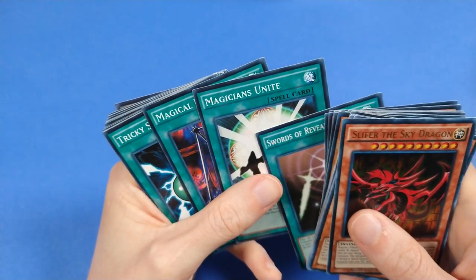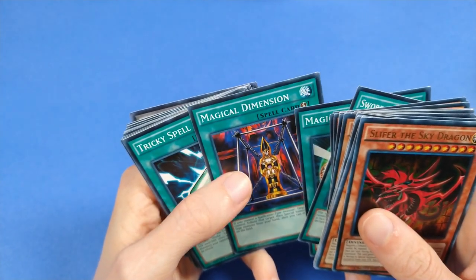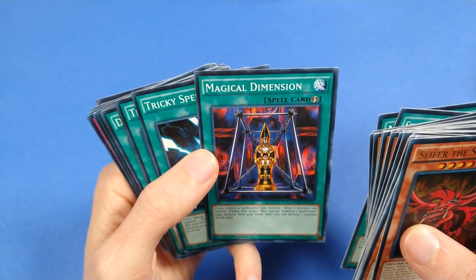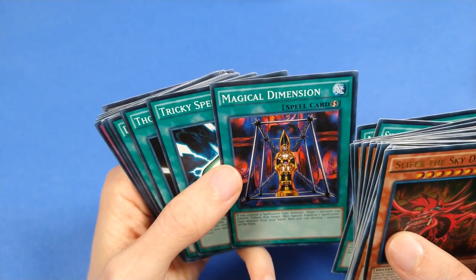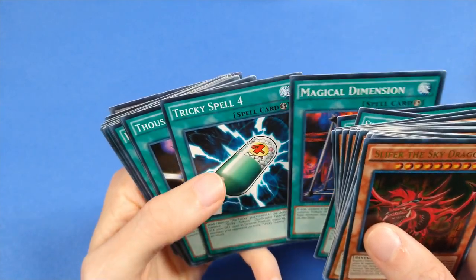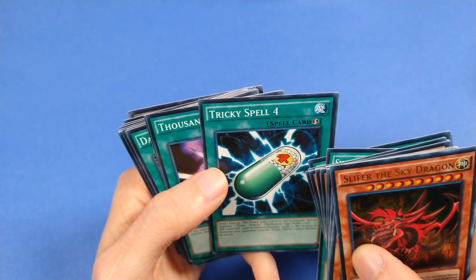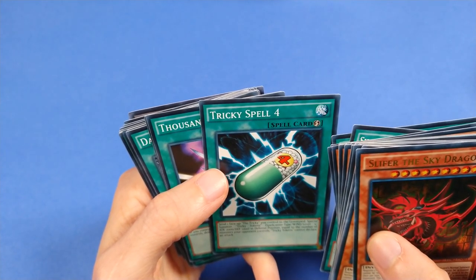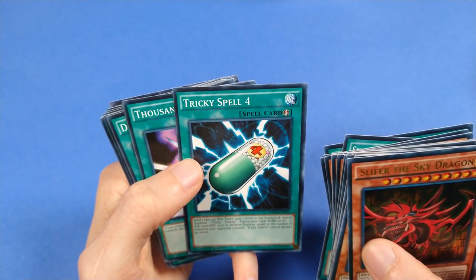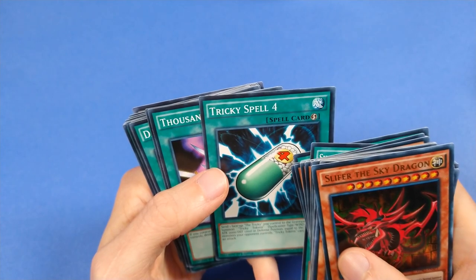Swords of Revealing Light and Magician's Unite — rhyming cards, had to put them next to each other just to trip me up. Magical Dimension — this card reads better than it is, and it's not great. You gotta tribute the Spellcaster and then it destroys — it's minus one. This card is a Quick Play Spell card with tons of initiative. Tribute the Tricky — that part is tricky — but as far as a comeback card, this could swarm the field and you could make link monsters with those tokens. They can't declare an attack, but this card has potential — scary potential.